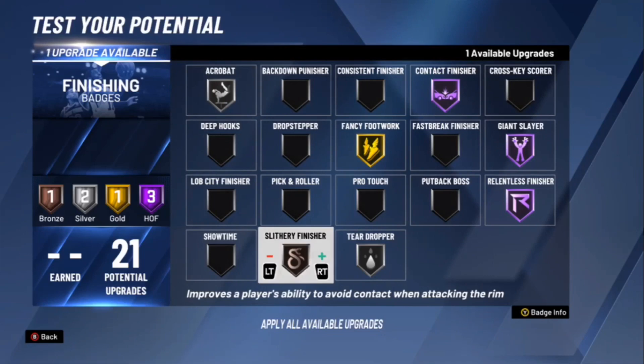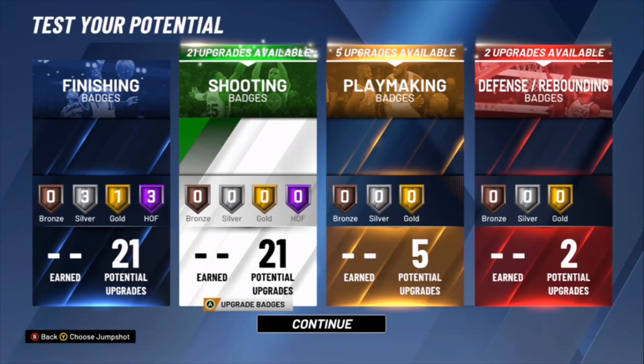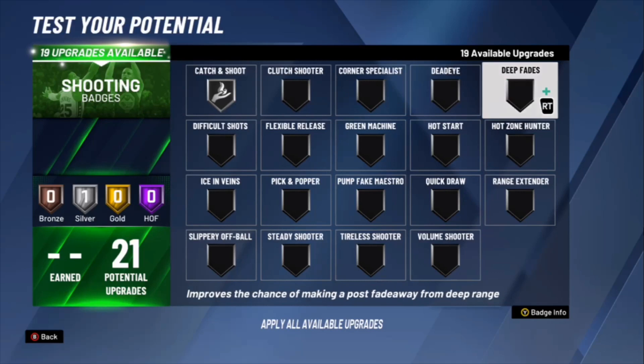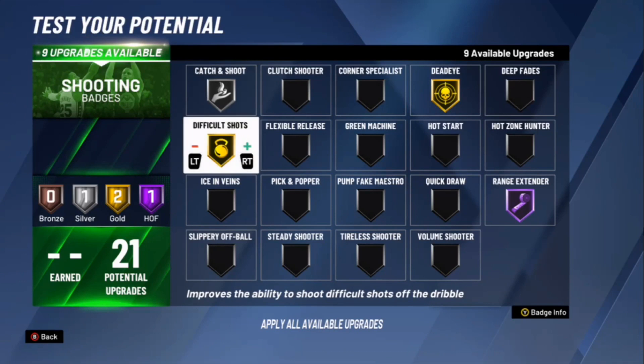You get 21 shooting badges. You can speed boost like I said if your teammate has Floor General, so you kind of do need Catch and Shoot but not at Hall of Fame — I'll do Silver Catch and Shoot. Range Extender you could do Hall of Fame or Gold at the lowest, but I'm going to do Hall of Fame. Dead Eye you need this at least Gold, most definitely. Corner Specialist — you kind of need that but it's whatever. Difficult Shots — Hall of Fame or Gold, I'm going to do Gold.